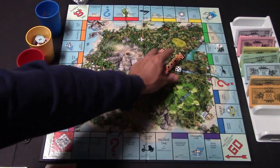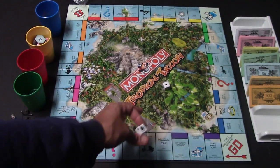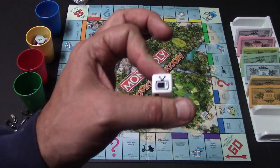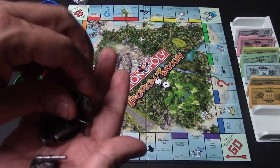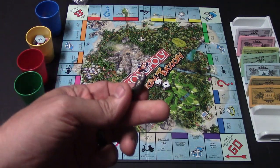Right over there is your money, and right over there are your dice. One of the dice has a little television on it, and anytime you roll the TV you'll move the amount of the other die and then click the television on the DVD, which is the story mode. You have six pieces to choose from as your token: a little motor scooter, a beach hat, a sailboat, a cannon, a little flip-flop, and a parrot.